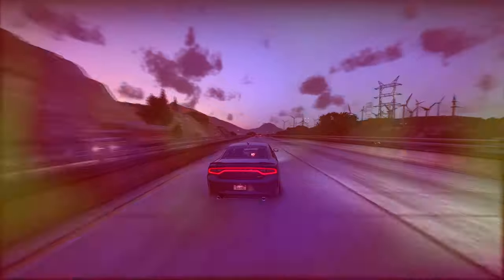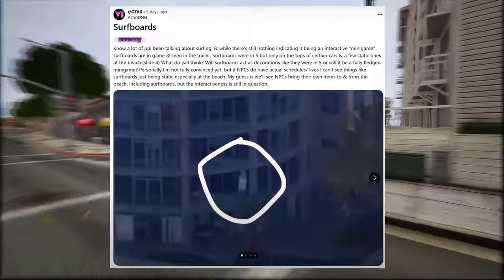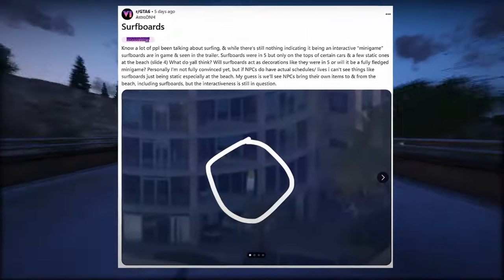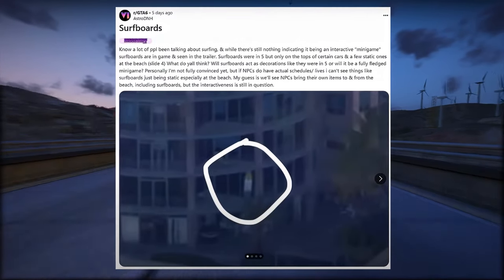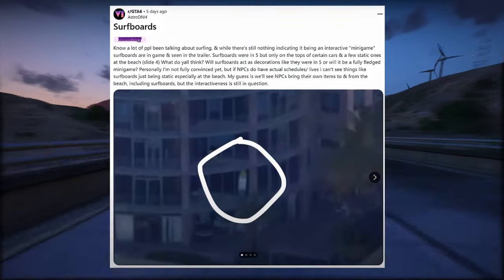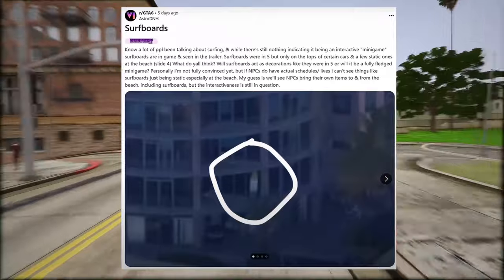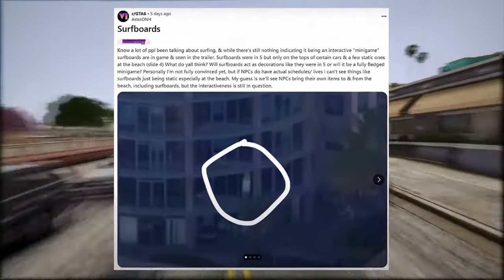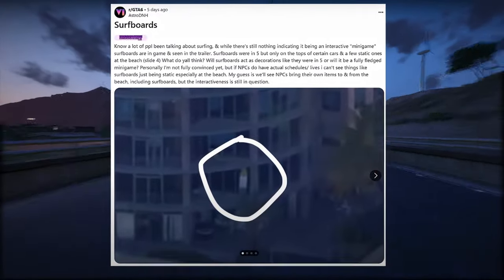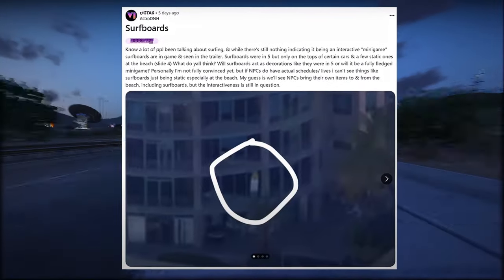Onto the next discovery: surfboards. A lot of people have been talking about surfing, and while there's still nothing indicating it being an interactive mini-game, surfboards are in-game and seen in the trailer. Surfboards were in GTA 5, but only on the tops of certain cars and a few static ones at the beach. Will surfboards act as decorations like in GTA 5, or will it be a fully-fledged mini-game? Personally, I'm not fully convinced yet, but if NPCs do have actual schedules and lives, I can't see surfboards just being static at the beach. My guess is we'll see NPCs bring their own items to and from the beach, including surfboards, but the interactiveness is still in question.